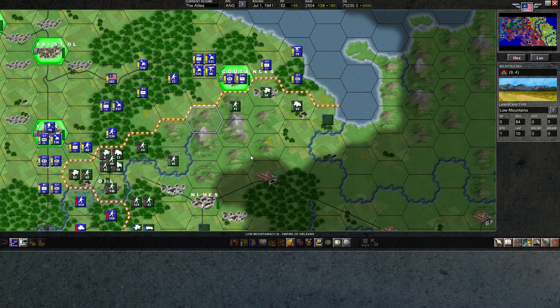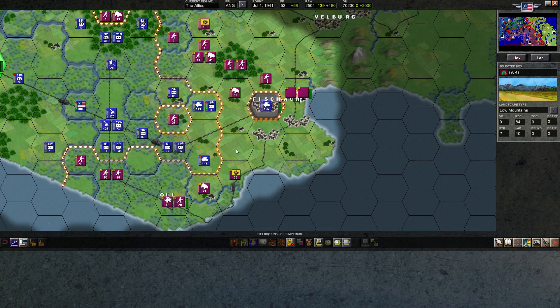So even putting pressure here is going to force their supply line in a bad way. The idea is to get the defensive terrain quickly.